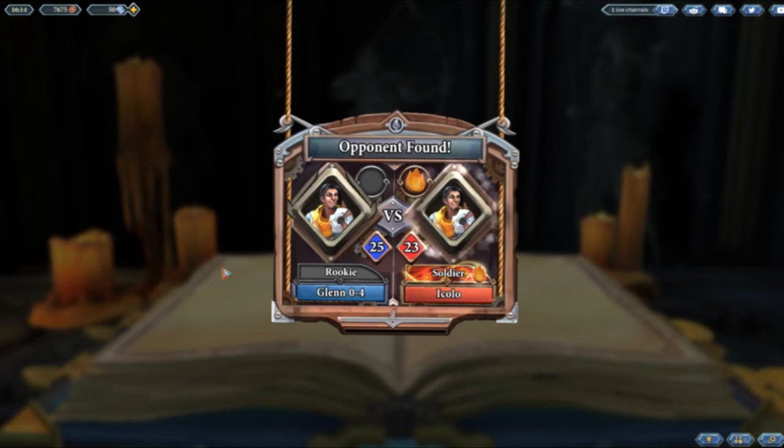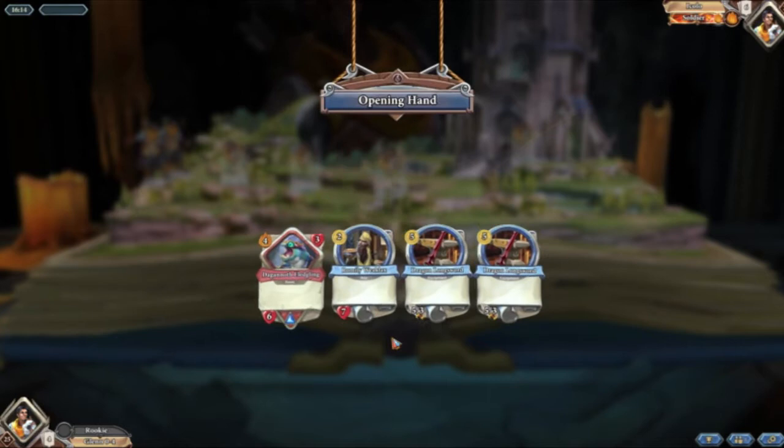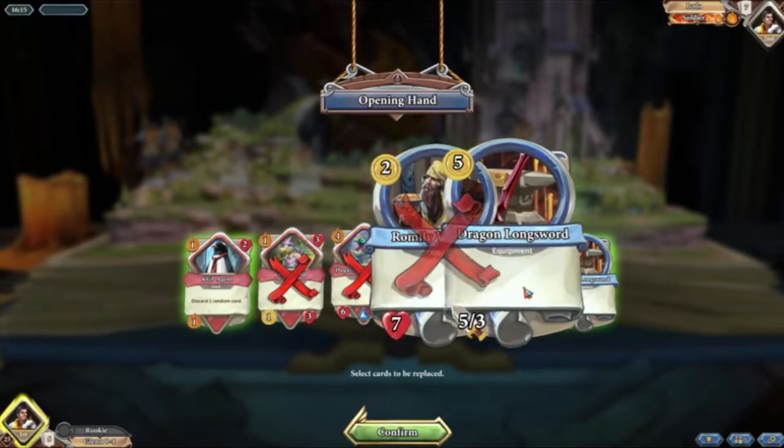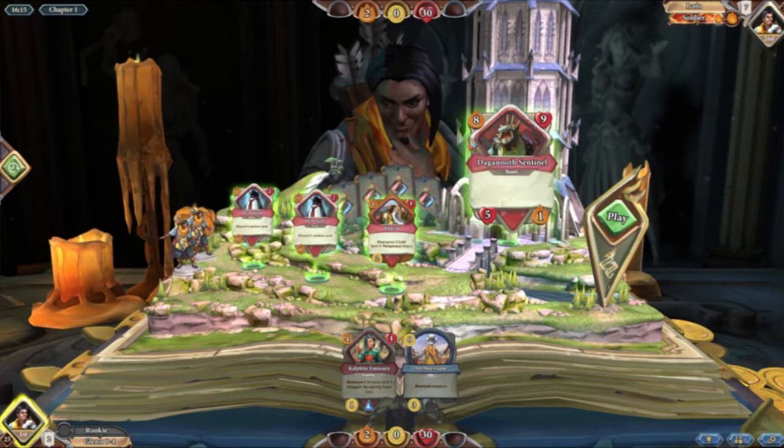Our first match is against Ikolo, a silver 23 Ozan. We're looking for some early AP gain, so we've got KGP, which is brilliant. I think we mulligan away everything else. We're going first, so I'm tempted to play KGP, Khnum. There's a few different ways we can do this — we can either go KGP, KGP, Khnum, Daganoth and we've got 5 AP, meaning we can one-hit anything but we'll have no cards.